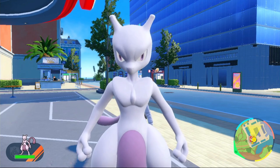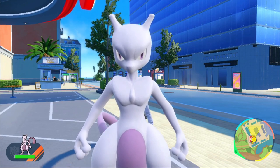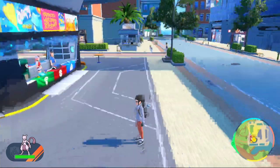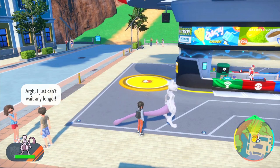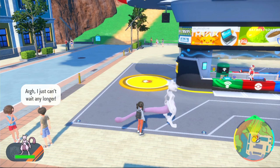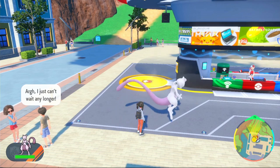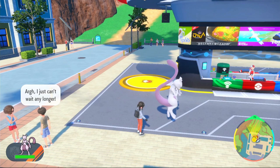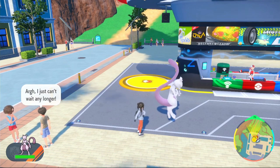Hey guys, welcome back to another video. On this one we're going to be doing a Mewtwo build for raids. This is arguably the best or one of the best psychic type Pokemon in the entire game right now. To get this Pokemon you're going to need to catch it on Let's Go Eevee, Let's Go Pikachu, Brilliant Diamond or Shining Pearl. Those are the four games I've caught it on. You might be able to catch it on Sword and Shield, not quite sure about that, but let's get into the build.